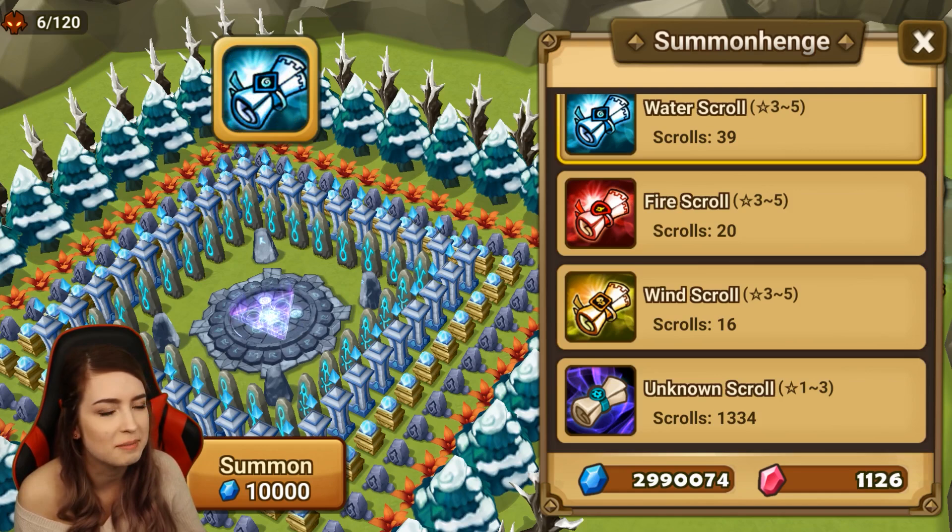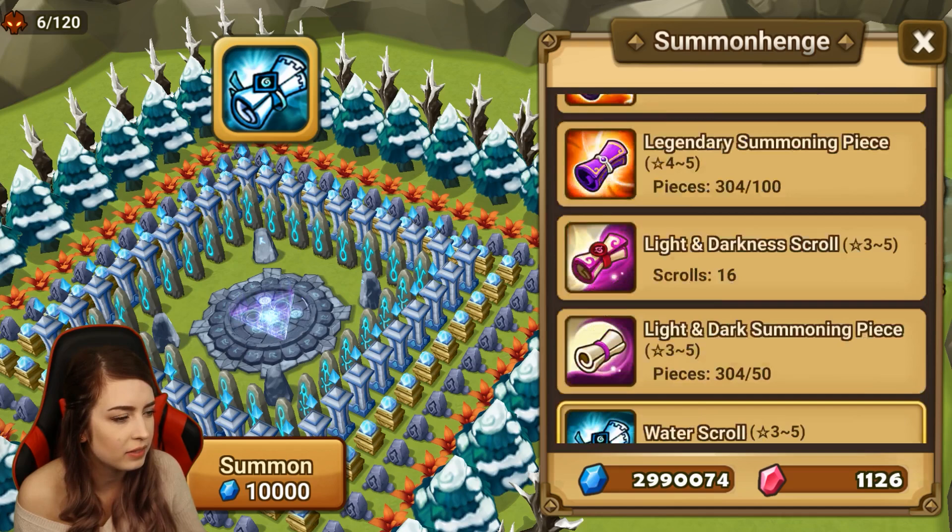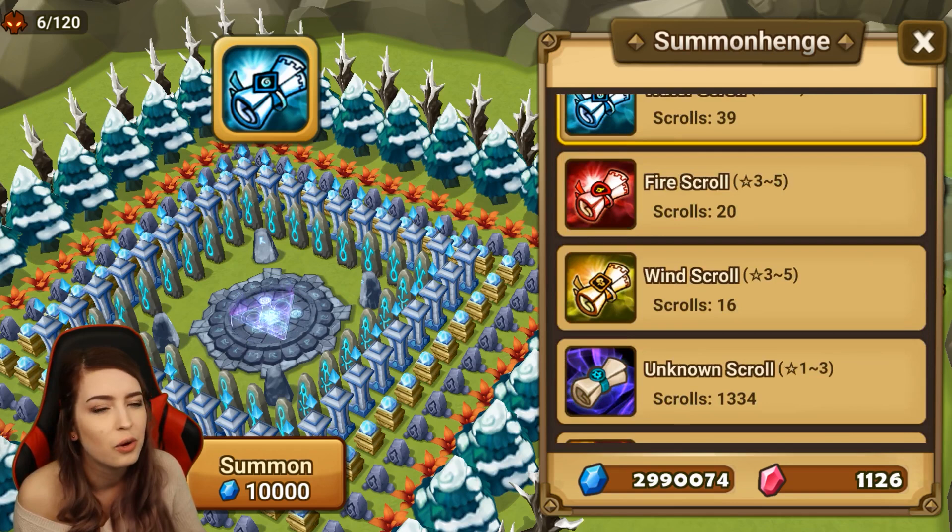Let's start with our elemental scrolls and then we'll work our way down into our mystical. I think I calculated 281 scrolls, so for sure one nat five. I'll predict two actually — yeah, I'm gonna say we're gonna get two this time in the summon session. Let's start differently, let's start with our water scrolls.